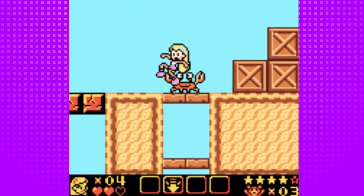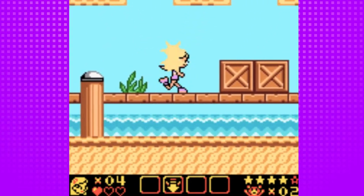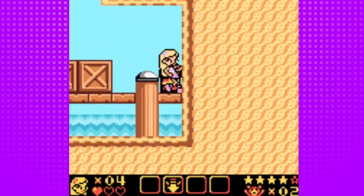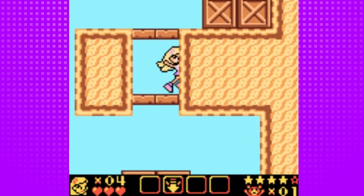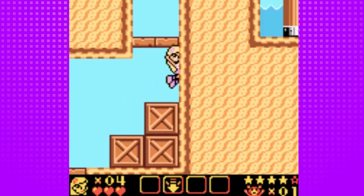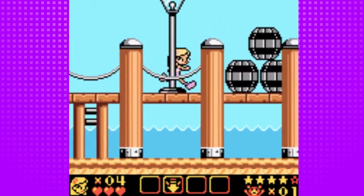There are actually two more crabs down here that we need to save — there's the first one, and then down here is the second one. There's a heart here also if you want it. I would say don't worry about hearts unless you really need them, because the hearts don't despawn.